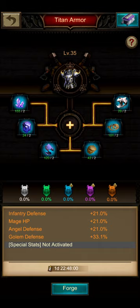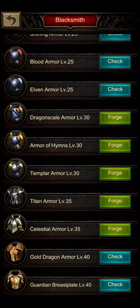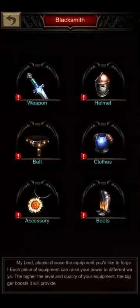For infantry mage players, the Titan Armor can be helpful in certain situations — for example, when doing the Undead King. But I don't see it as very efficient in fighting situations, so I would always stick to the Templar Armor.